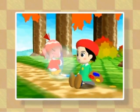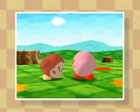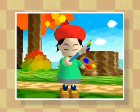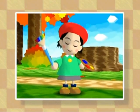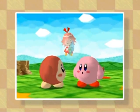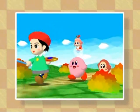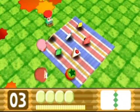Adeline recovers while Ribbon picks up the other crystal shard and combines it with her ever-growing shard total. Guess what — we got a new companion. It's pretty awesome. And there are those cards again.